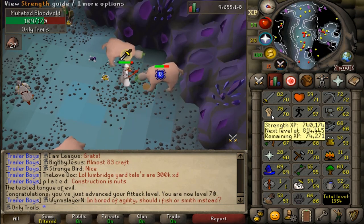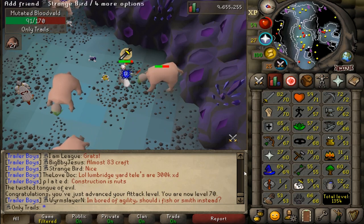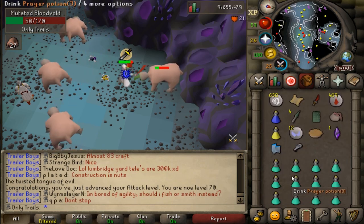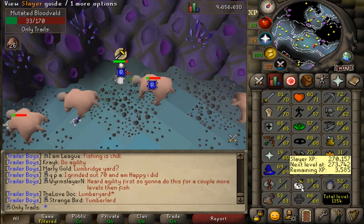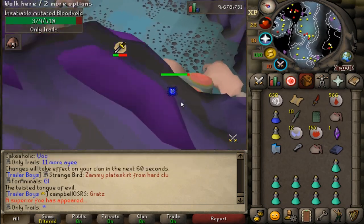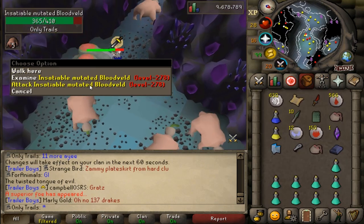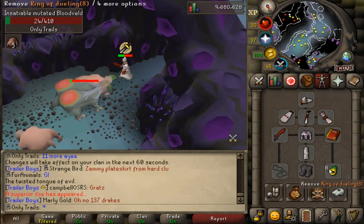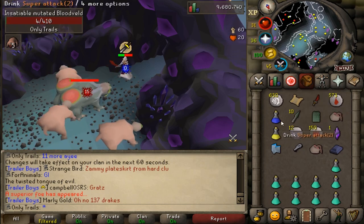I'm going all out on strength now with this slayer grind - hoping to get 84-85 strength when it's all over. I'm still going to train a little bit of range and magic when I get the time. My prayer potion supply is dwindling. 26 more bloodveld to go and I will get another slayer level. Only five more bloodveld and this big boy appears - a superior. The best thing to get is an imbued heart. Unfortunately I forgot to wear my ring of wealth the whole task, so my chance of a dragon spear is out the window.